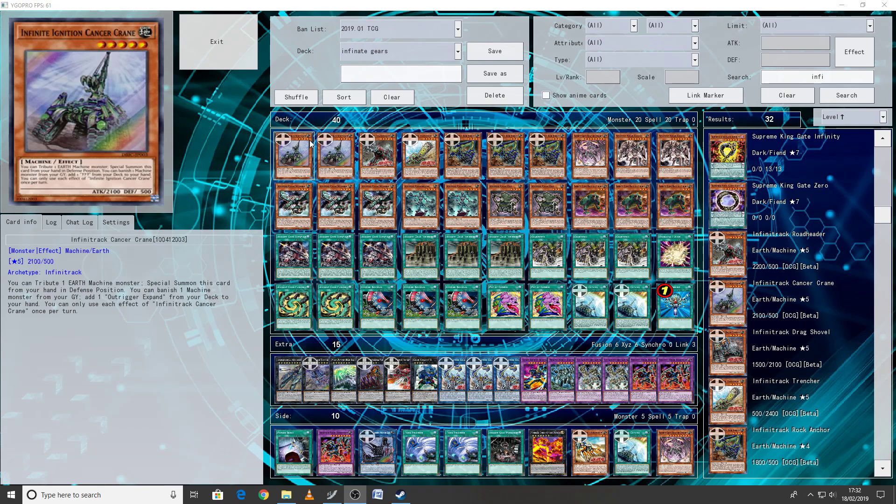First I'm going to run through the Infinity Track monsters we're playing — it's not too many, but I'll explain why. First we have double Cancer Crane. He is a level 5 Earth Machine with 2100 attack and 500 defense, and that 500 is very important — which is one reason why there are so few of these in the deck. You can tribute an Earth Machine once this card is in your hand.